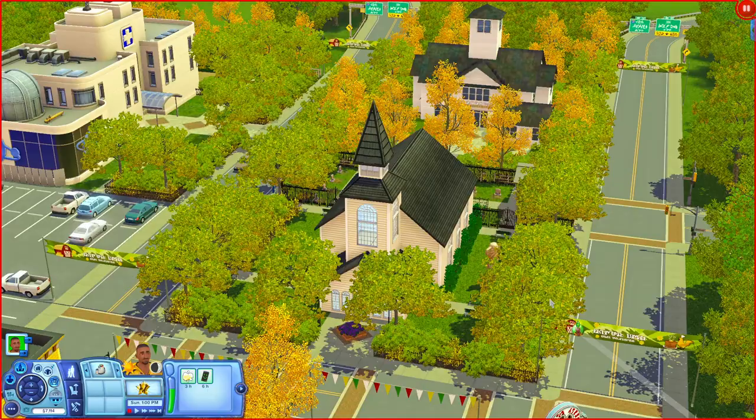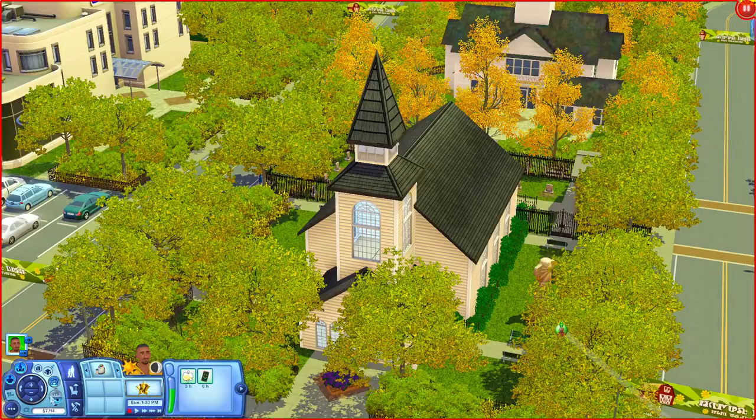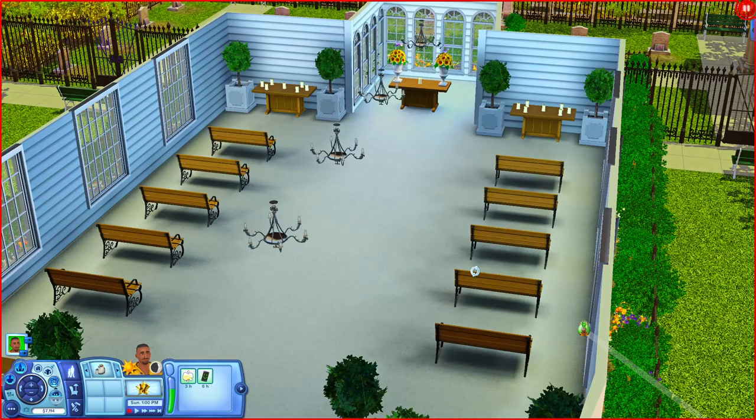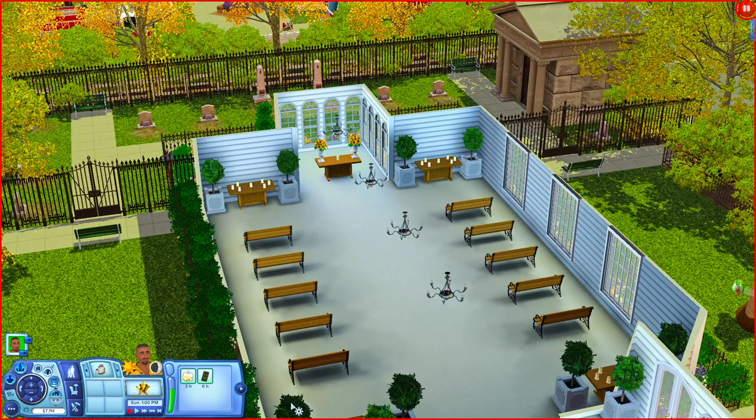We're down here at St. Morgan Chapel and I really like the way it looks - I like the roof right here. When you come in you have a table in the middle, pews or park benches where your sims can sit, and a little altar area. You could definitely put a wedding arch in here if you want your sims to get married.